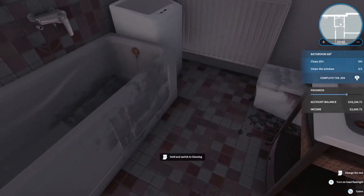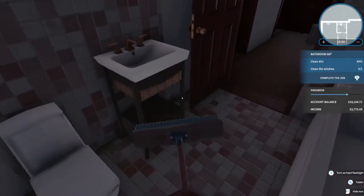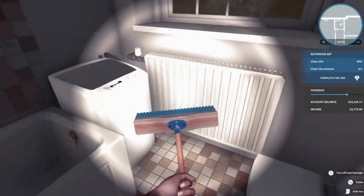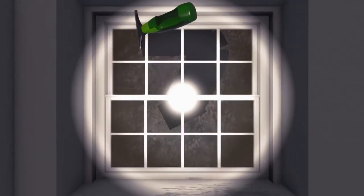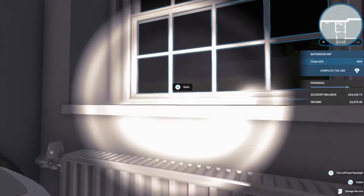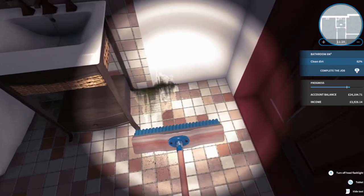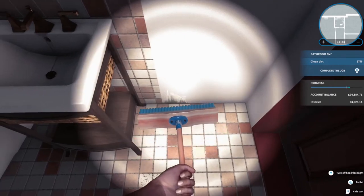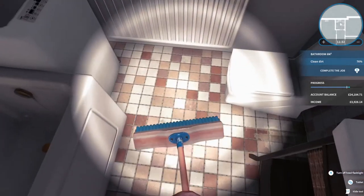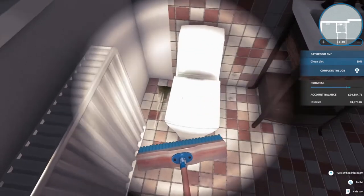Have we done everything? Oh my god, we've not done nearly enough. I was like 'oh I'll go in and clean the children's room' and then I just finished it all. Is there any more dirt? It's very hard to see dirt - the window's gotta be dirty. Clean dirt 49%... oh my god it's disgusting. 71% - you can see little specks of dirt on the ground. Oh look there's dirt here - sink dirty, oh there's some behind the toilet.